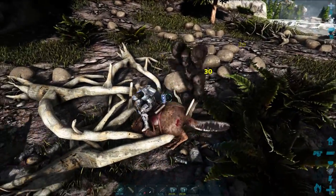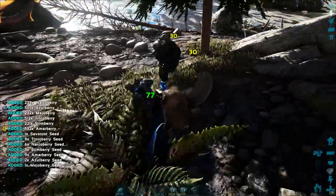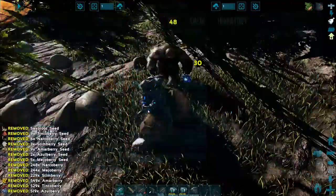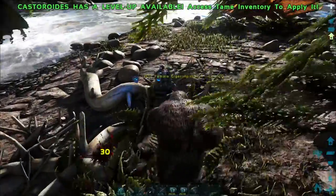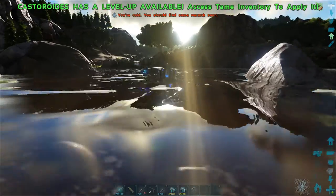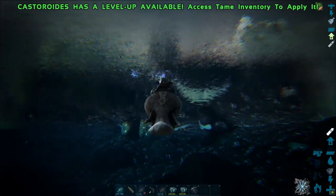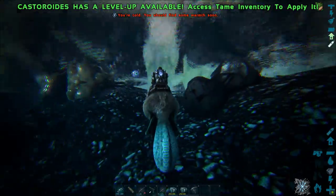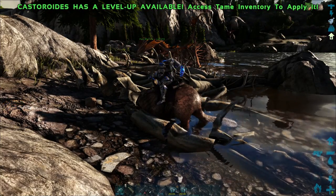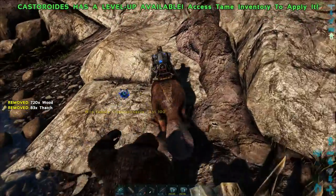In terms of damage, it does not do that much. But do bear in mind when you are attacking creatures — if there's wood or berries around, it will harvest them as well as do damage. So do keep that in mind. If you want to escape a dangerous creature, you can just go into the water — it is a fairly fast swimmer and you can pretty much outswim most of the land creatures. Just make sure you have plenty of oxygen. In terms of wood, it can gather loads of wood and a little bit of thatch — mostly wood. So if you ever need wood, a beaver is a good creature to have.